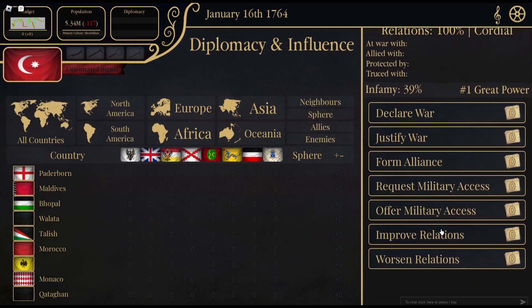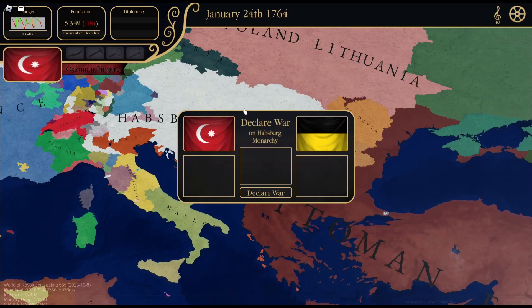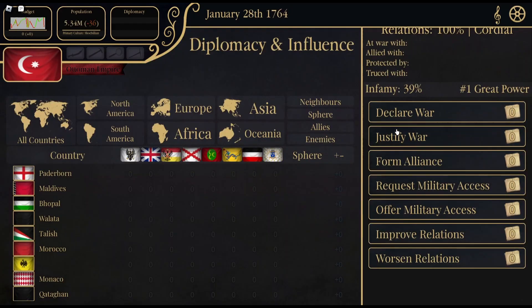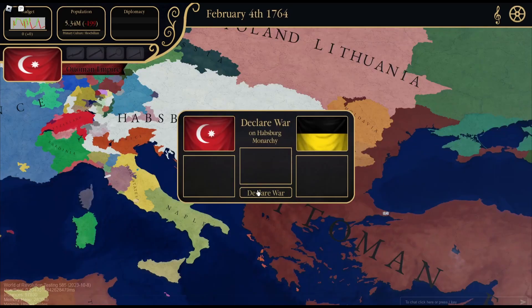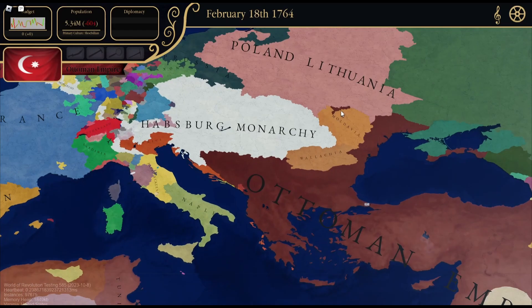You can right-click on a country — you can declare war. Declare war on the Habsburg Monarchy — okay, how do I get this off my screen though? So none of these fire — you just get this bar. The war has been declared but nothing happened.